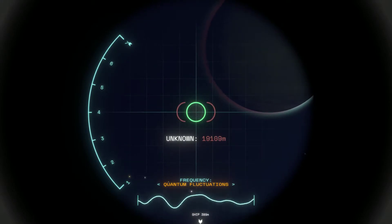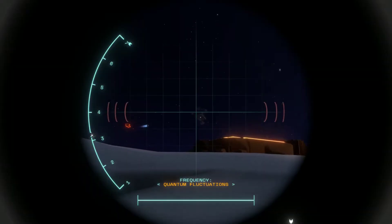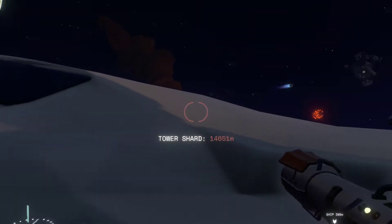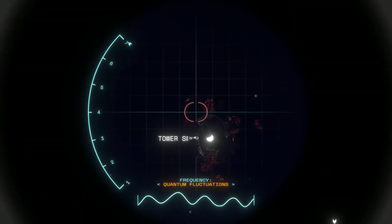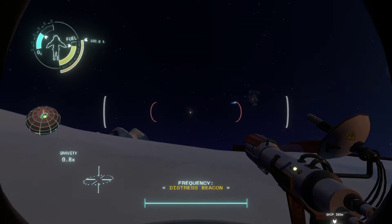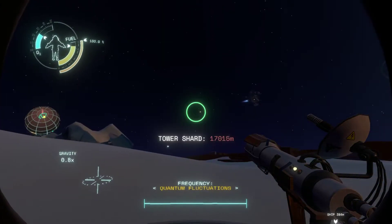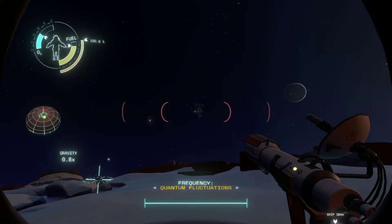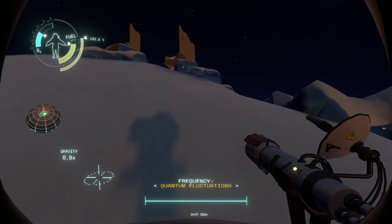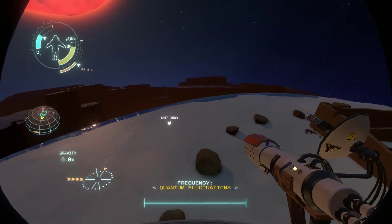Maybe I should search for quantum fluctuations on Timber Hearth. Is that the quantum moon? Maybe. Still there. I'm going to say Deep Rock something — maybe that's the quantum moon. No, that's white hole station. There's a tower shard there — nope. Maybe the tower shard is there because it got sucked in with everything else. Quantum fluctuations to find — very exciting. Where's my ship? Over there.